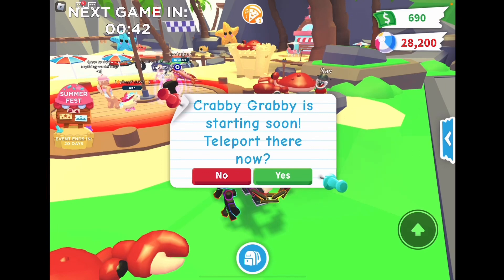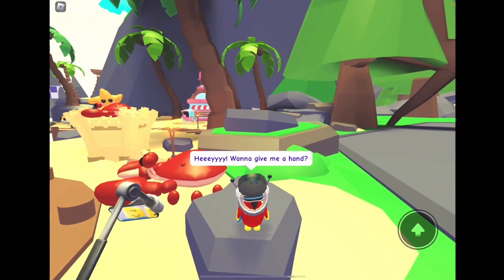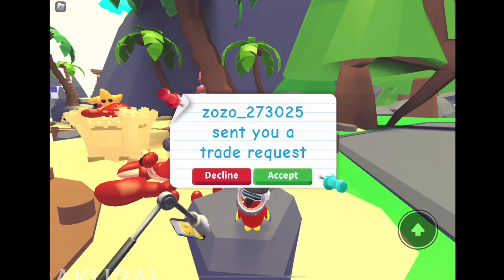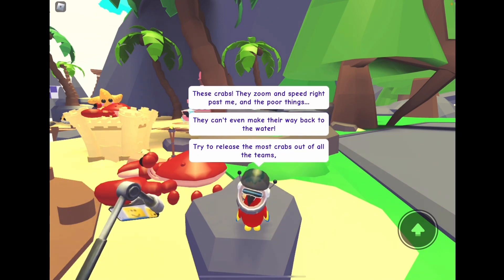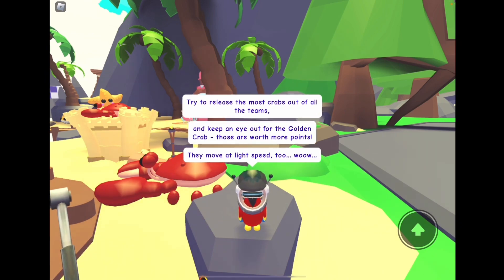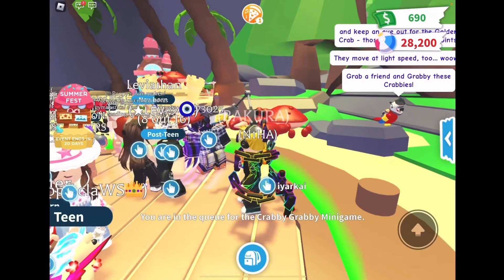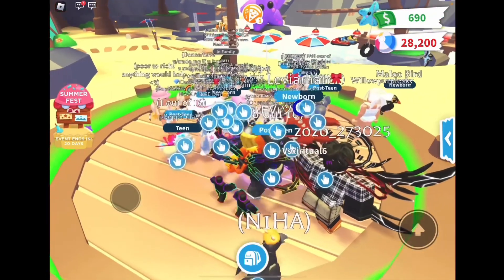Alright guys, we are back and the Crabby Grabby mini game is actually starting pretty soon. Let's quickly see what the Sav the Parrot says. The parrot says: 'Hey, you want to give me a hand? Crabs zoom in speed right past me and the poor things can't even make their way back to the water. Try to release the most crabs of all the teams. Oh, a golden crab — they move at light speed!' You need to try to find the golden crab, and I think they give extra points. So hopefully we find the golden crab.